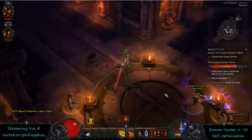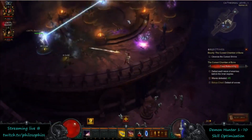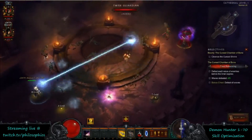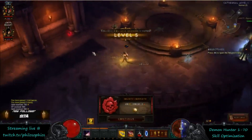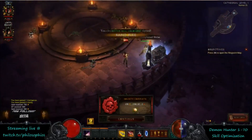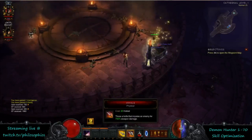When you first start out, everything automatically gets slotted until you hit level 5. When you reach level 5, you unlock Rapid Fire, and the game is going to have Impale selected for you. At this point you're going to want to switch Impale to Rapid Fire. Rapid Fire is going to be much stronger than Impale, so you want to pick that up as soon as possible as your spender.